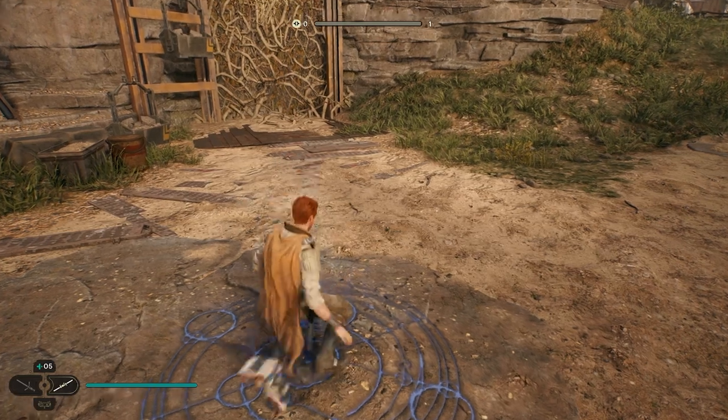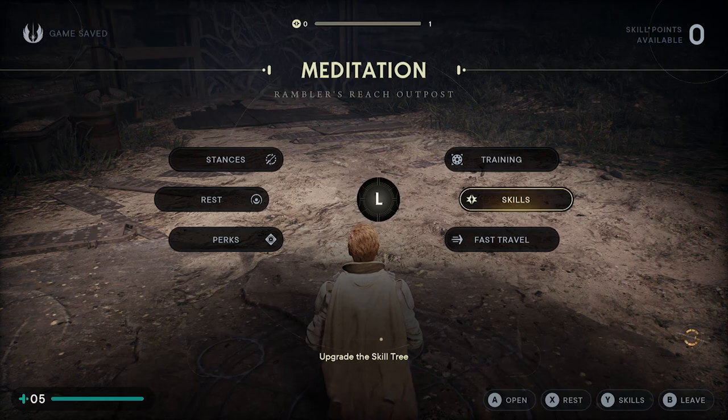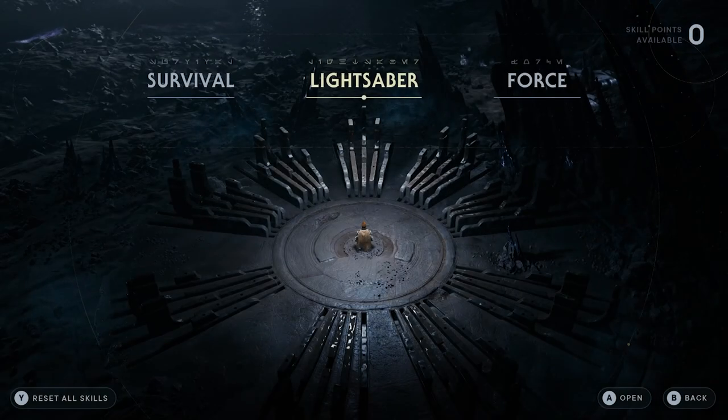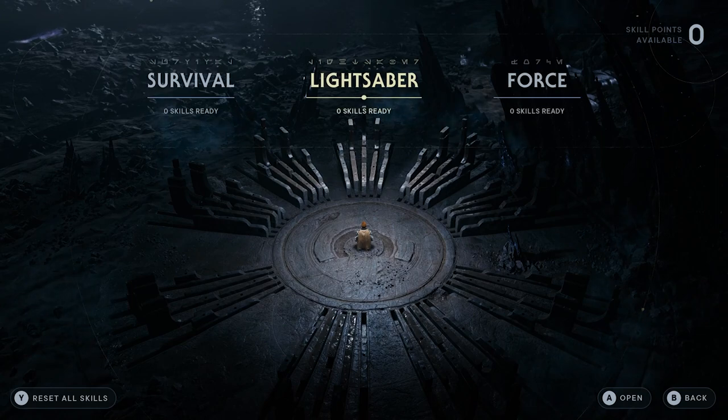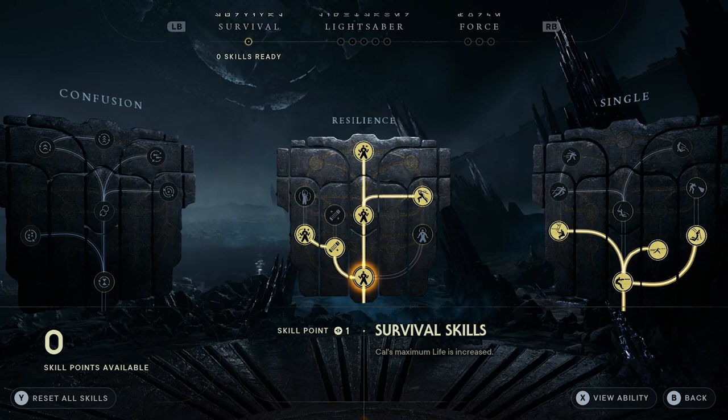If you go to the meditation part of Star Wars you'll be able to see all of the skills if you are a little bit further in this game. To start with you do need to unlock all of the stances, and you will be able to see all the lightsaber stuff. We're going to run through all of the survival, lightsaber, and force stats that you can actually get in this game.